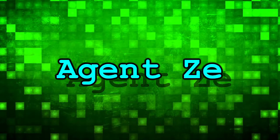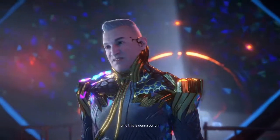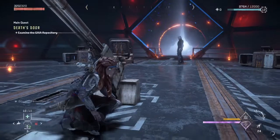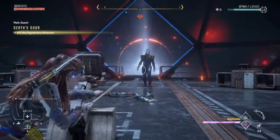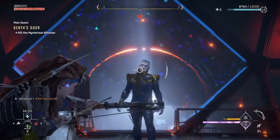Where have you been? A mysterious stranger attacks you, and you can't do any damage to him. So what do you do? We're going to explore the answer in the main quest, Death's Door, in Horizon Forbidden West.